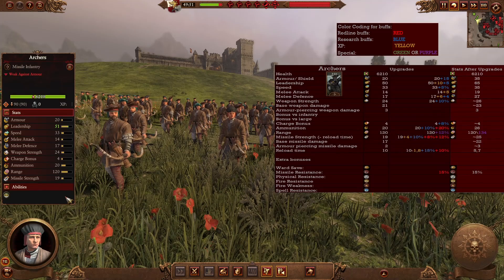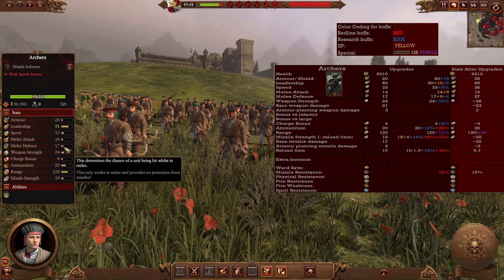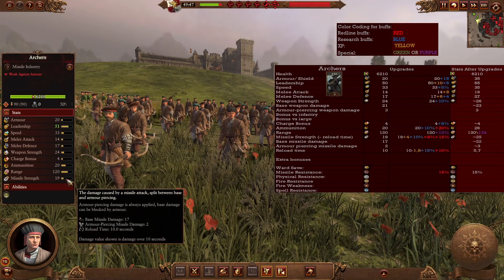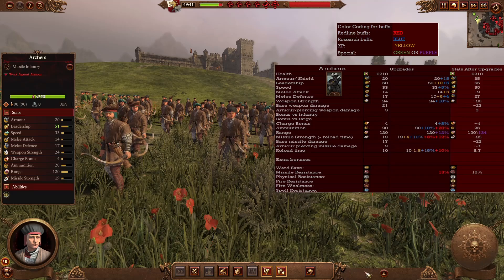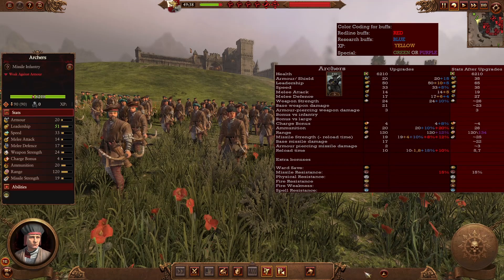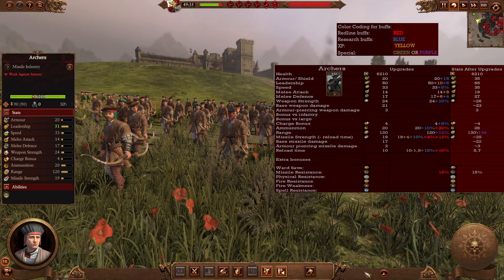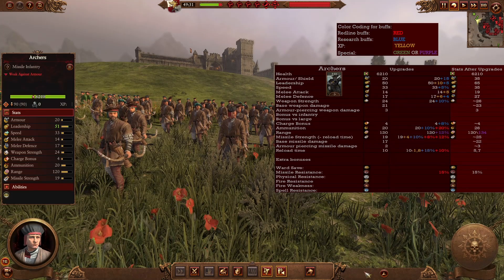Archers are your first missile unit — a very basic one. They don't have good combat stats so keep them safe and covered. They have a slightly good range and decent missile strength for such an early and cheap unit. After upgrades they become much better in missile strength and reload time, firing much faster. Under a Huntsman General they get a little more range. They're a good unit for the early game but don't expect them to be a staple in mid or late game.